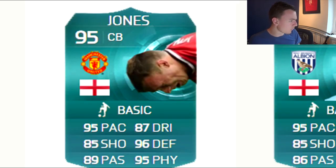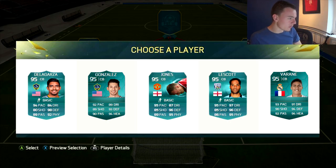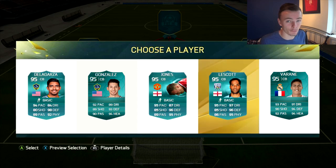Sell-it-back cards. What the heck is Jones doing in his card picture? He does have a Pro Inform card in the game. Lescott — I heard a rumour he spent £40,000 on FIFA 14 packs. EA have actually really hooked him up with his stats. Look at his dribbling compared to the rest of them — 87. He's got better defence, better physical than pretty much all of them but Jones. Pace is 95, the best as well. I'm going to have to go for Julian Lescott, the £40,000 boy.